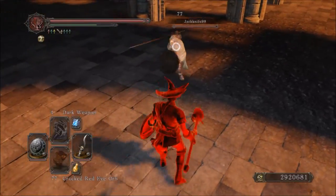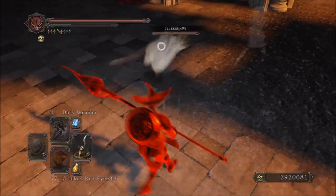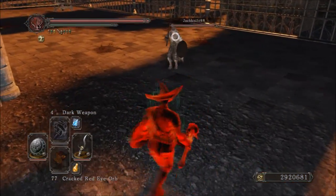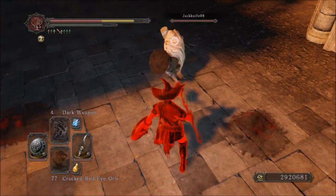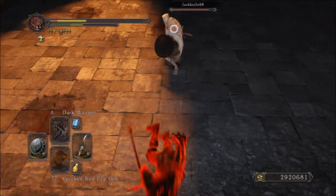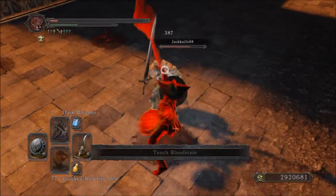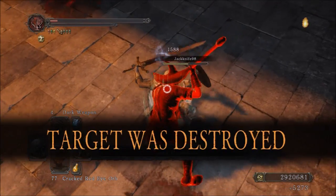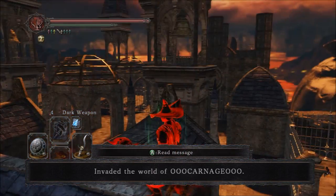Otherwise, I only have good things to say about it. The biggest pro is its damage output, and the moveset can be used to bait people in. You can do roll cancels when doing your attacks — that's a relatively easy thing to do, surprisingly. All those fancy-looking roll cancels are actually very easy to do with this weapon, as with most halberds. So really, it's got all the standard halberd pros and just that one somewhat big con of the low durability. This thing is solid.